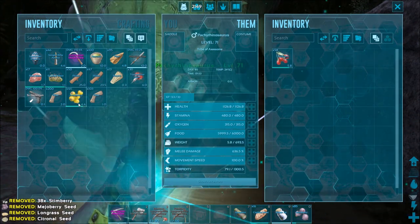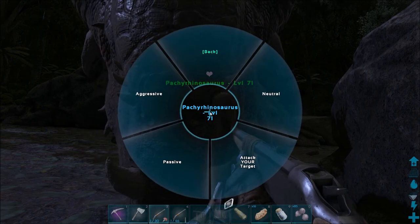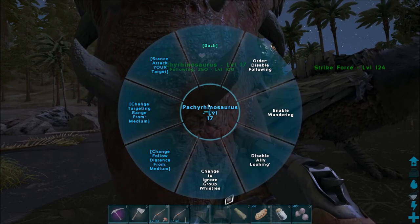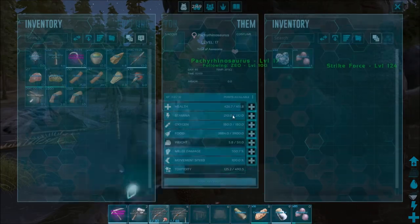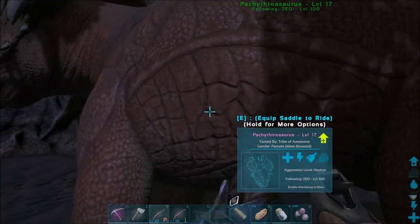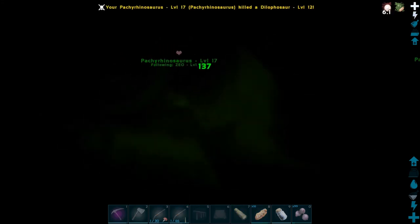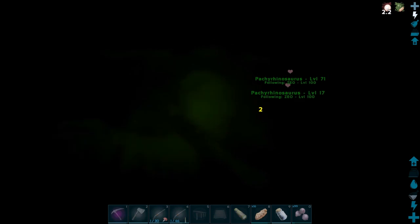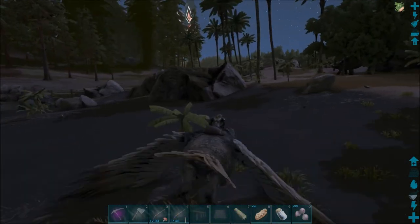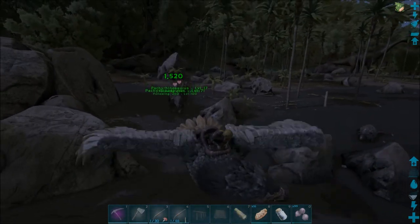Okay so we'll go ahead and take those berries. Drop all of this stuff. Put you on neutral so we can fight just in case. Put you on neutral as well. Take your berries as well and we shall fly now. You will follow me also. Let's go home. I'll fly these back and we will get back to our base.